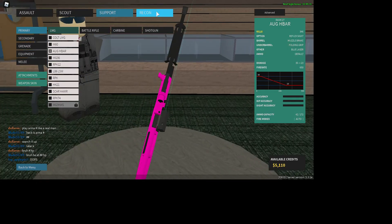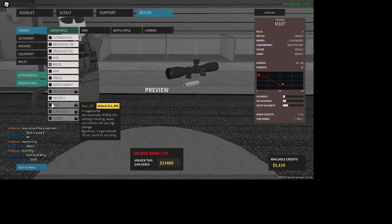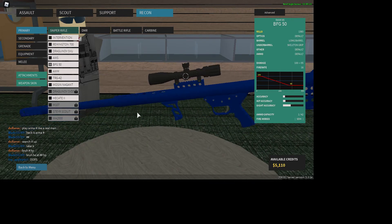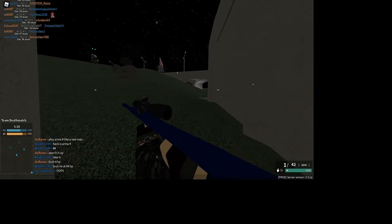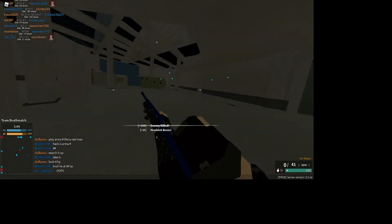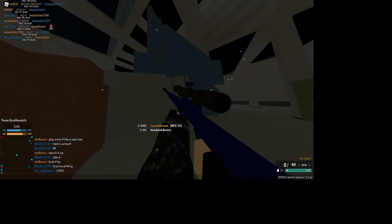With a sniper — specifically like the BFG or the M107, which are .50 calibers — they're really strong guns. Even some guns can't go through certain walls. You can see the bullet went through here but didn't go out the other side.